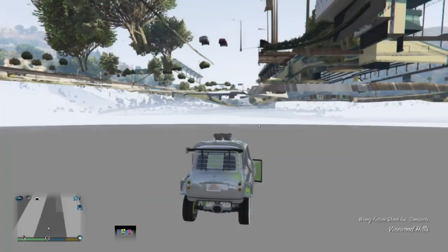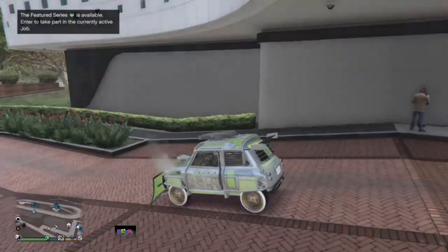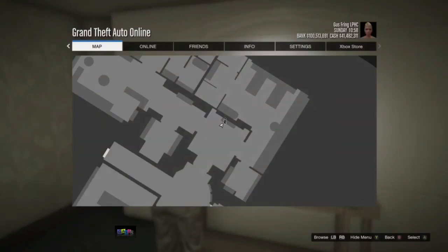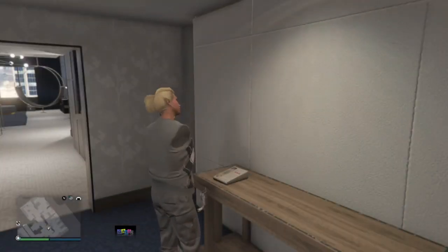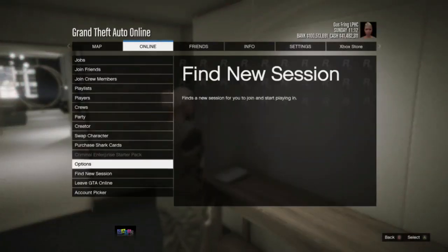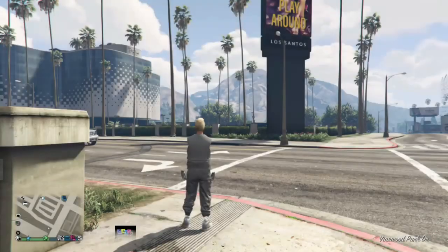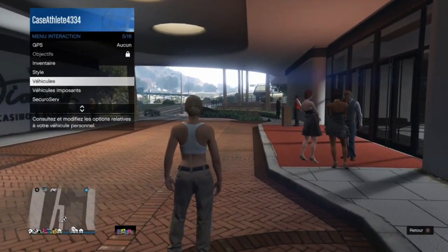He needs to exit the car and go back to his casino penthouse. Once back, he presses right D-pad and the pause button at the same time, then presses B to close the pause menu. He uses the phone, goes to valet service, selects the penthouse garage, picks any vehicle, then spams the pause button. From there, go to the online tab, scroll to options, scroll to kill yourself, and spam A. He will spawn outside and the glitch setup is complete.